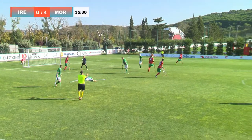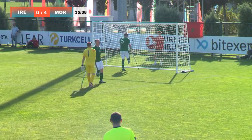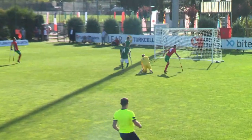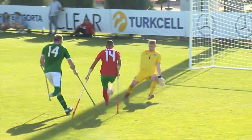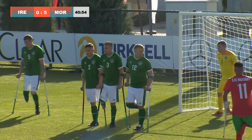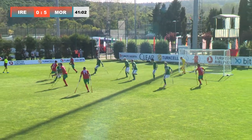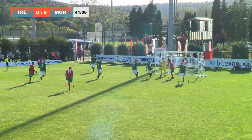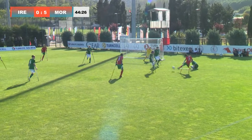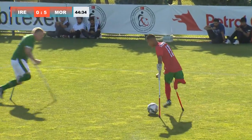Now the goalie gets it. Now it's a chance for the fifth goal for Morocco. What a chip! What a finish! Amazing. This is Ilyas Pia's goal. Wonderful. This free kick might be dangerous — this might be the sixth goal. Here comes the shot off the wall. Allen's defense clears it away. Ilyas Pia's goal to the far post. Another lovely goal by the Moroccans.